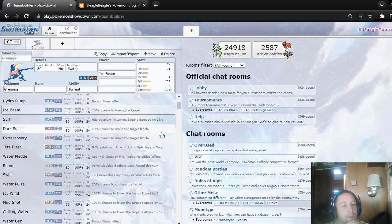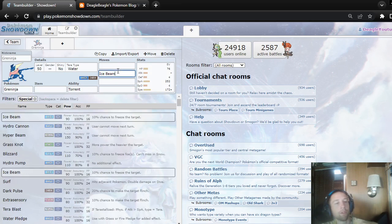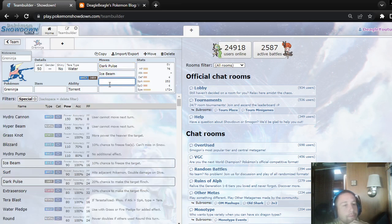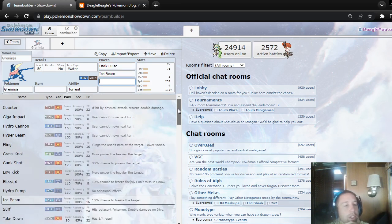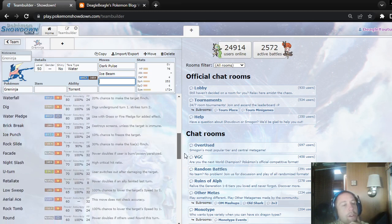I would use Dark Pulse with it. Let's see its other moves though first. You could always go for the gimmicky Fling with King's Rock and you get more flinches from your other moves too, but I don't know if I would.